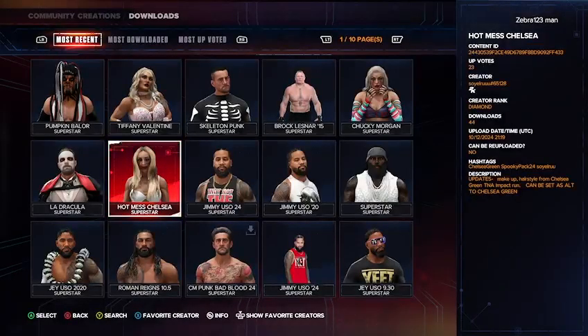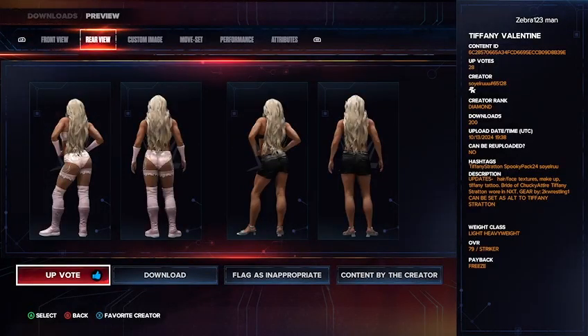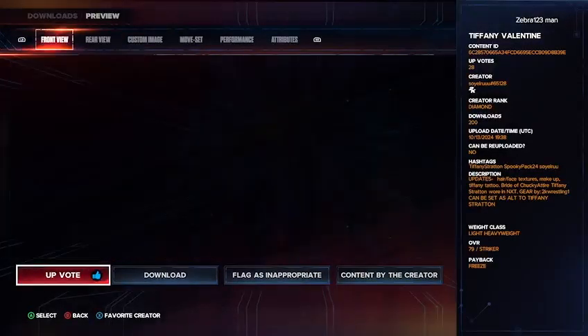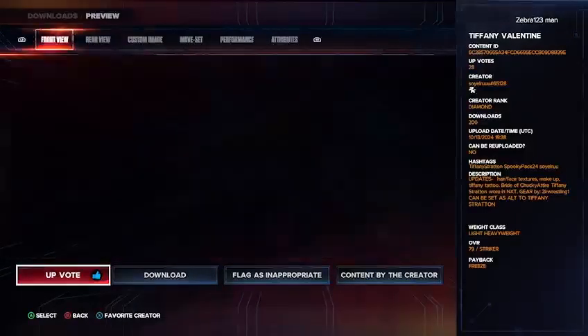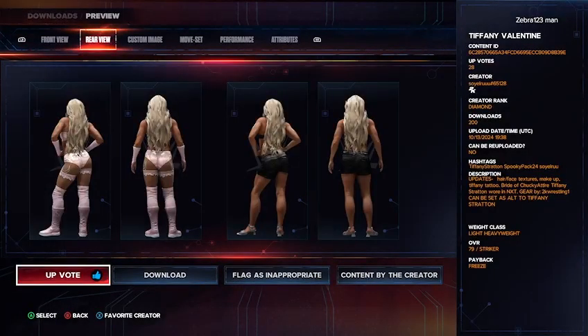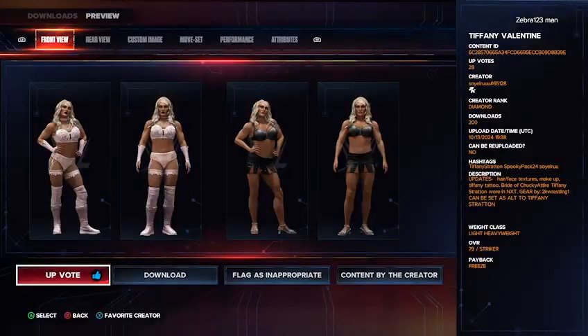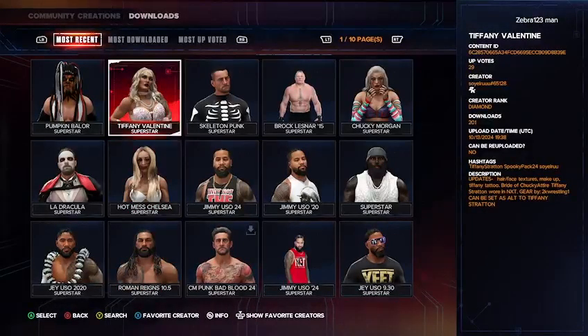The last attire on the Soya Rue list is Tiffany Valentine — the Bride of Chucky inspired Tiffany Stratton attire she wore on NXT. On the left you have the Bride of Chucky attire, on the right you have a black attire, and there's also a pink and blue attire. The creator is Soya Rue, and the hashtags are Tiffany Stratton, spooky pack 24, or Soya Rue. You get an updated hair, face texture, makeup, tattoo, and the Bride of Chucky gear seen on NXT. Shout out to everyone who helped make these awesome creations.